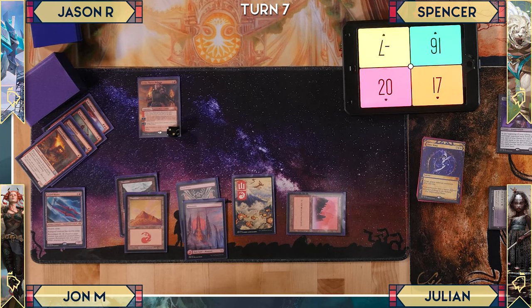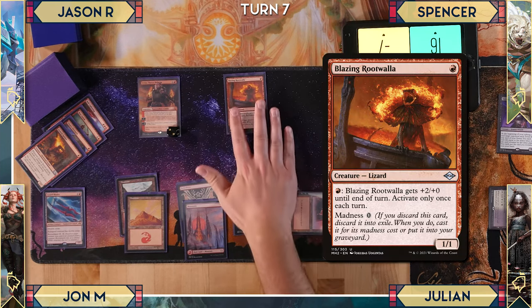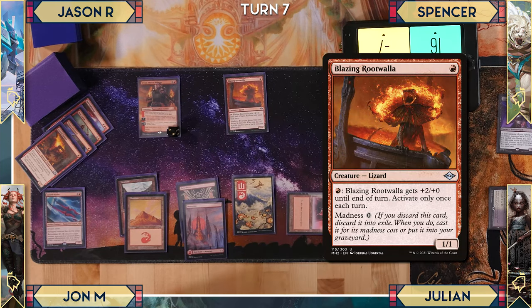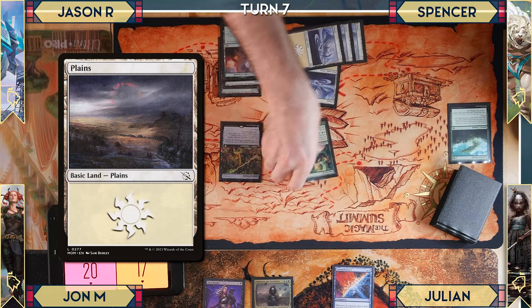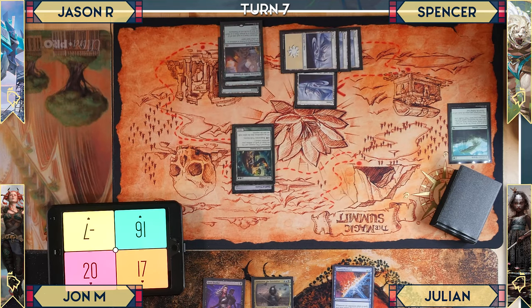Spencer draws, pays one, plays Blazing Rootwalla and passes. Spencer's now top-decking. On his turn, he equips the Staff of Titania and his creature becomes a 10/9 with all the forests in play.